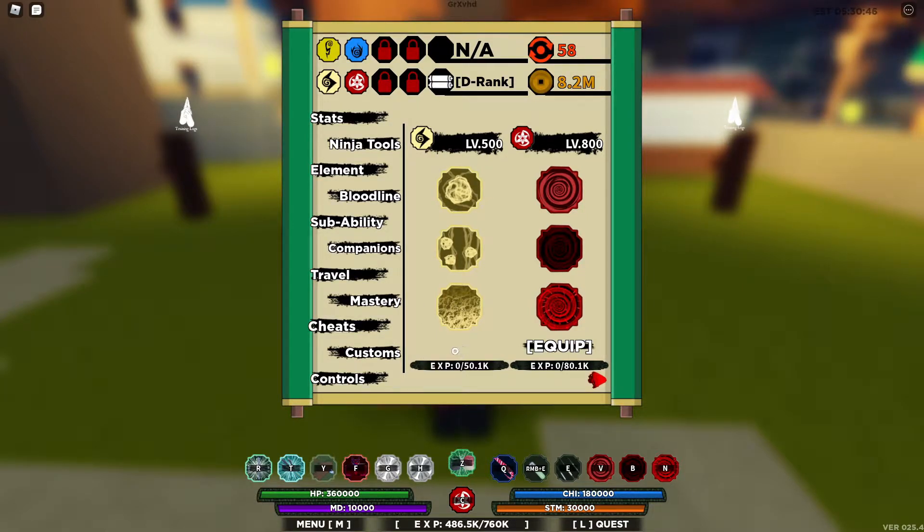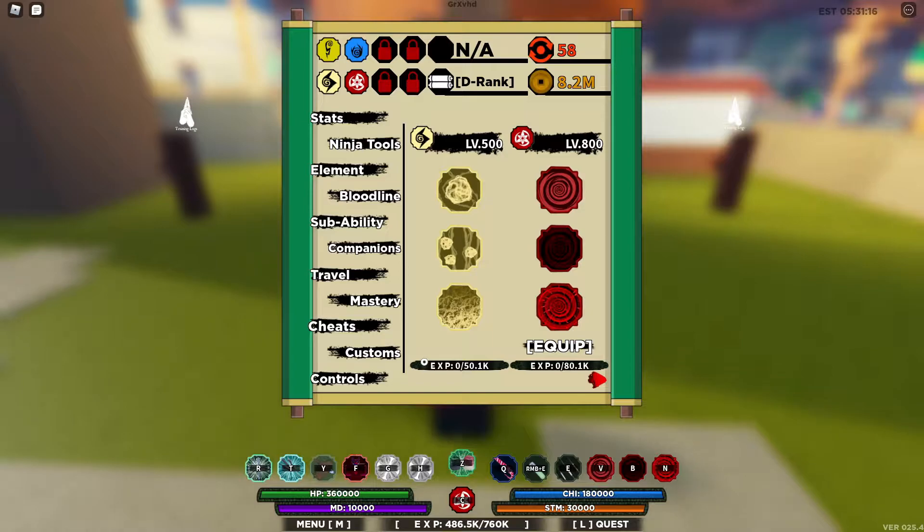The bloodline itself doesn't have a mode or anything. Number one, number two — this is really easy to get; if I'm not mistaken it's one out of 40. In some cases you can get this for free, because for some reason Bolt Bloodline counts as an explosion bloodline. I've seen some reports that people were getting this for free. I got this in around 30 spins — I had 80 spins and now I have 50 left.